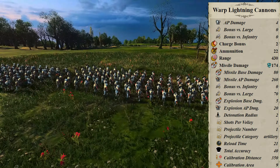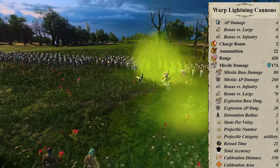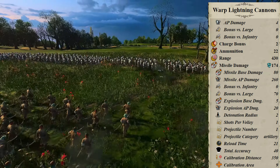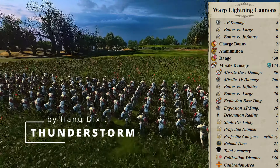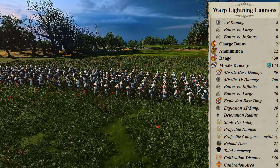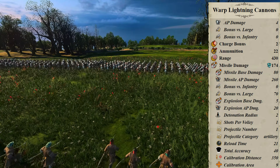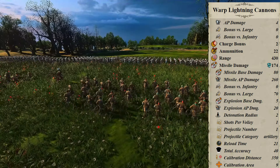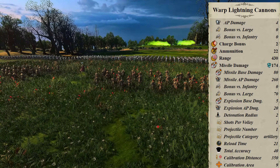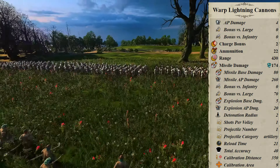Range is 430, and as this is a faction that can increase range, this is on the higher end of range in the game. Missile damage is listed as 174. Actual damage is 80 base damage on impact, 260 armor piercing on impact, with a bonus versus large of 17. The extra damage favors armor piercing at the same ratio. There is a detonation radius of 2, with an explosion base damage of 5 and AP damage of 20, which is tiny.